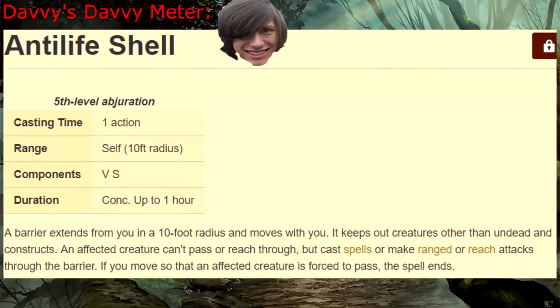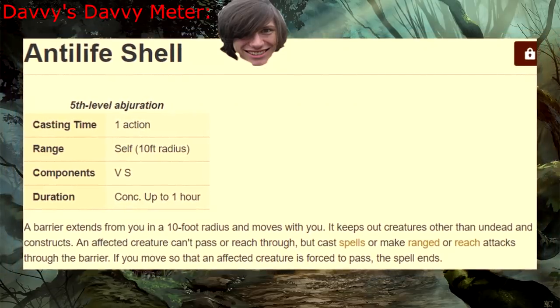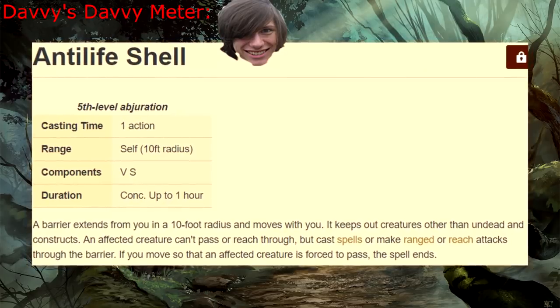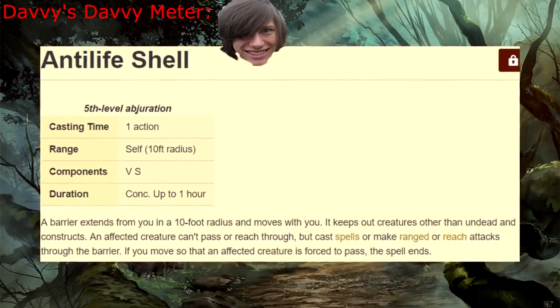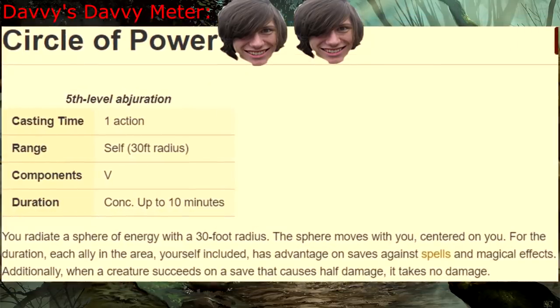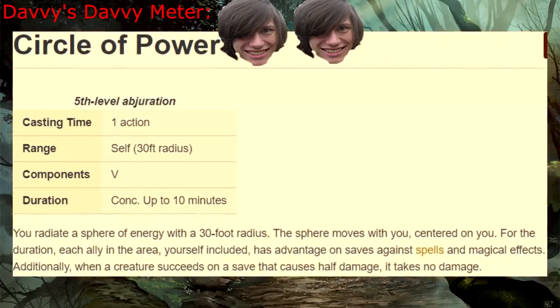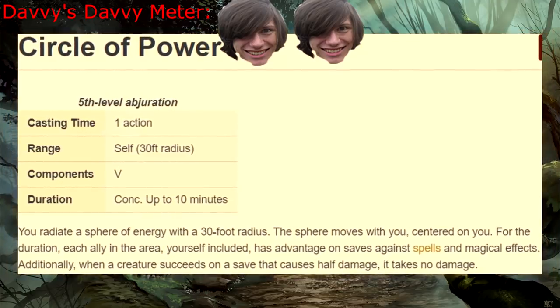Fifth level! Anti-Life Shell — you fools! Nothing can penetrate my anti-life bubble, except, you know, ranged attacks and spells which you've conveniently brought. Huh. Banishing Smite — face the might of my BAN HAMMER! Circle of Power — useful for the reason that when a paladin gets access to this spell, there will already be crazy powerful spells to contend with that you now get to laugh at.